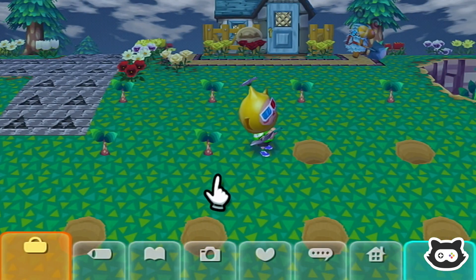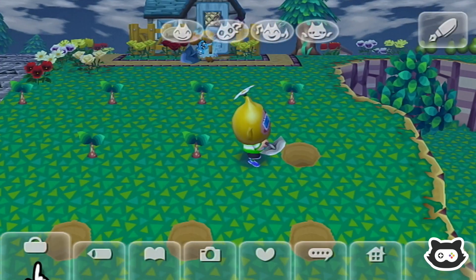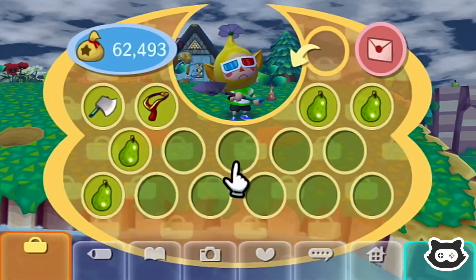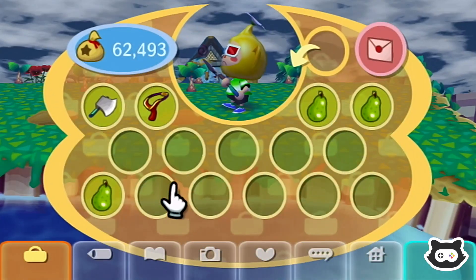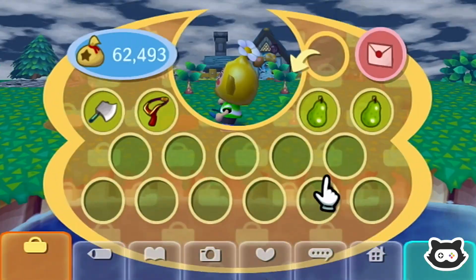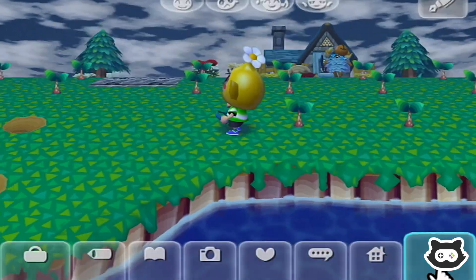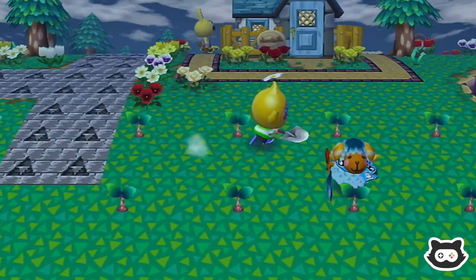We're going to put all pears on this side and all apples on that side - it's going to be a bit more of an organized mess rather than the random mess it was before. I just hope they all grow. I don't think they will, but we can try. Probably planting this many won't grow anyway, so tomorrow we're going to find out which ones didn't grow because we planted too many, and which ones won't grow because the tile is a dead tile. Right, we need six more apples.